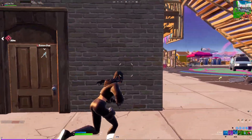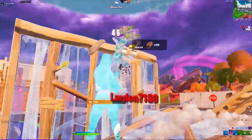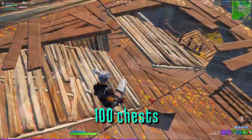Once you loot the affected area and get yourself a few guns, you then need to rotate to Believer Beach using the slipstream, then third-party the people fighting there. Most of the time you'll find the Spaz there after you've killed everyone, because you've basically just looted 100 chests.